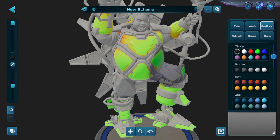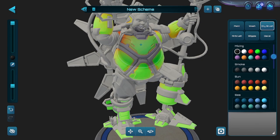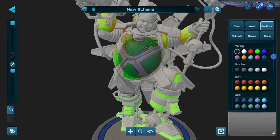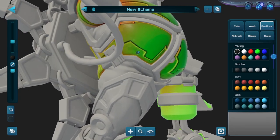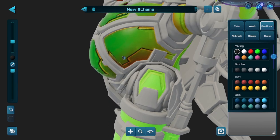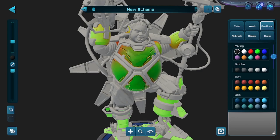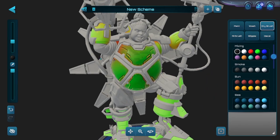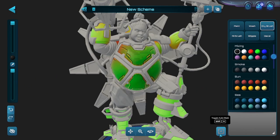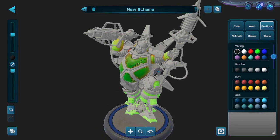Dry brushing does the opposite of washing — it will hit the elevated portions of the model. Cranking the opacity, you'll see on the raised lines the color starts to go on, helping with highlighting. Combined with washing, this really helps give the model some depth. If you don't have the Auto Mask on and you dry brush, it will affect everything on the model. So the mask function helps both to keep colors contained and to keep your detailing focused, so you don't have to use tiny brush circles to hit exact areas.